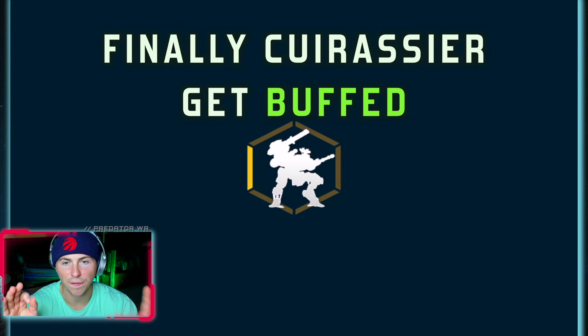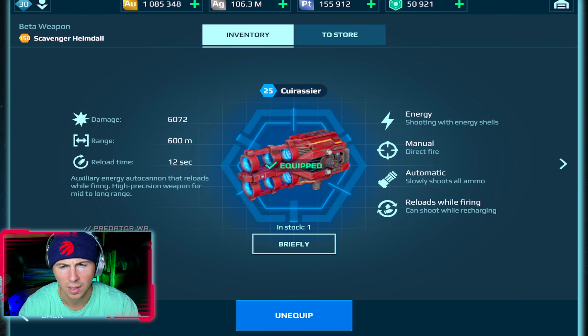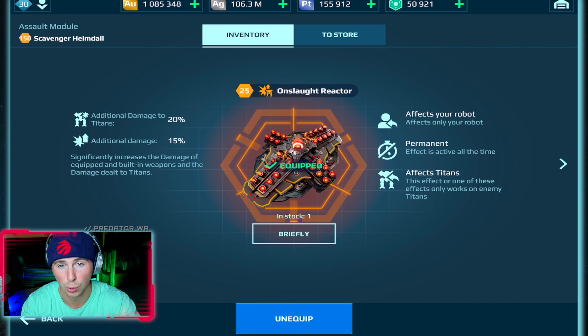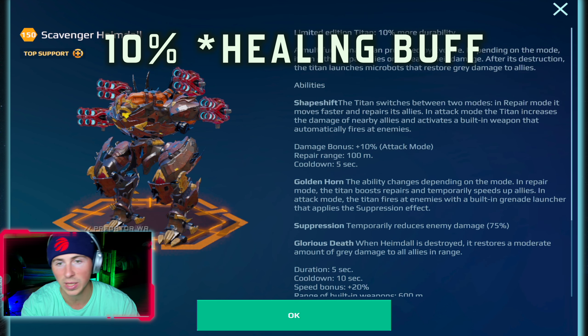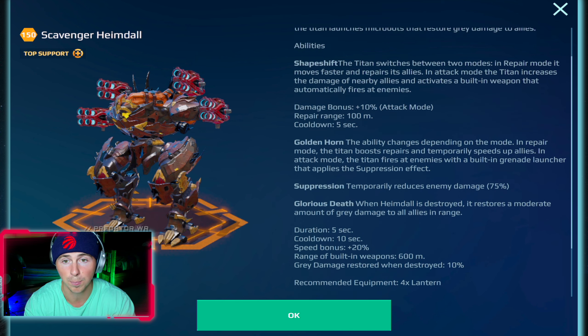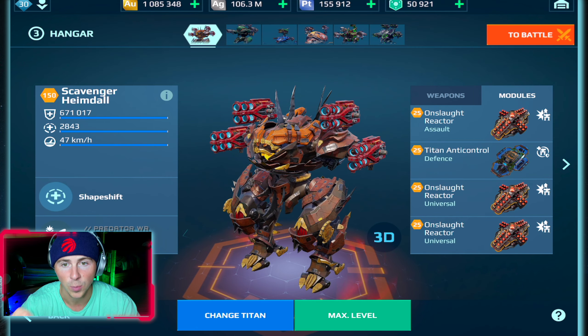The Quizier energy titan weapons finally got buffed and we're going to try them out on a maxed out Heimdall. We got four maxed out Quiziers — the reload was buffed from 15 to 12 seconds, plus a 5% damage buff. The damage buff is only 5% but the reload is a three-second improvement, so that could be a big deal.